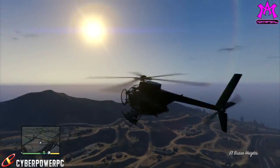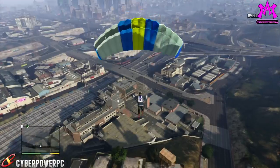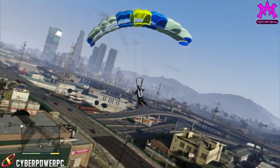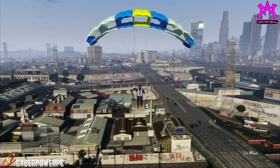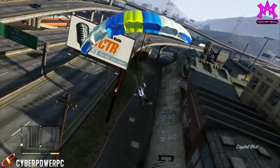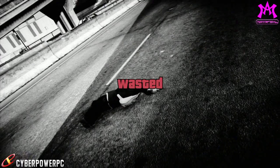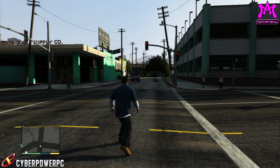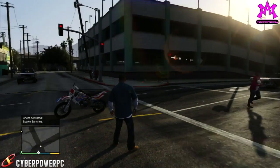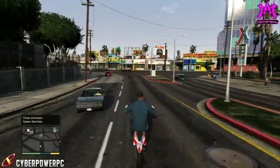The remaining cheat codes spawn vehicles: the SANCHEZ dirt bike, the TRASH MASTER garbage truck — which has hilarious advertisements on the side including one that says 'Little Prick' — and then there's a LIMO, a GOLF CART, the RAPID GT which is basically an Aston Martin clone, and finally the CROP DUSTER and the STUNT PLANE. All codes will be linked in the description below.